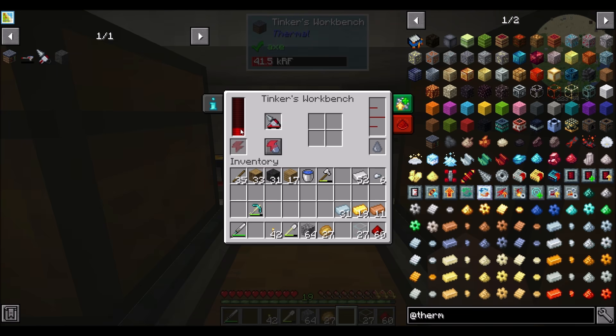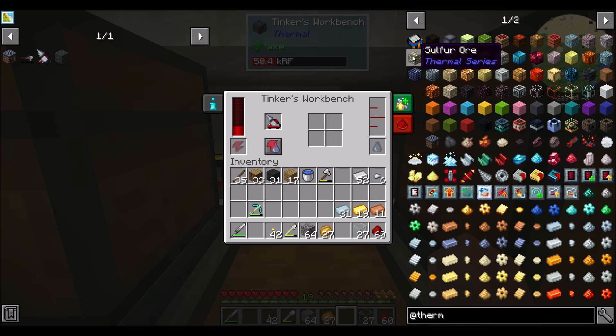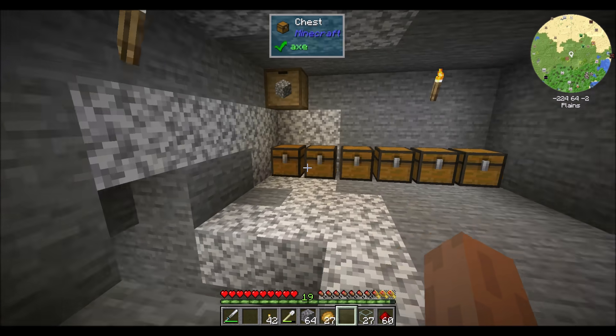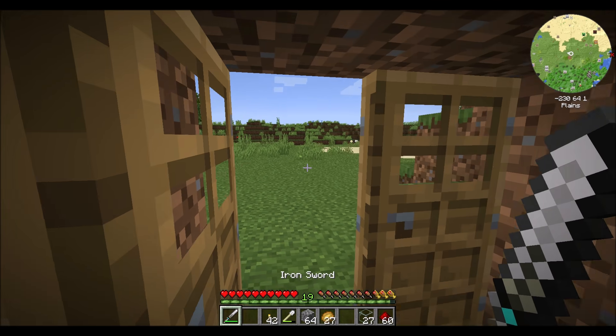I'm guessing that it's something similar in the Tinker's Workbench now. There's a fluid thing here — I don't have any idea what that's about. I think there's a book — Thermalpedia, yes. Let's make a book. Do we have leather? We do. Do we have sugarcane? We don't — but there's a river right behind me, which is a potential place to get sugarcane.